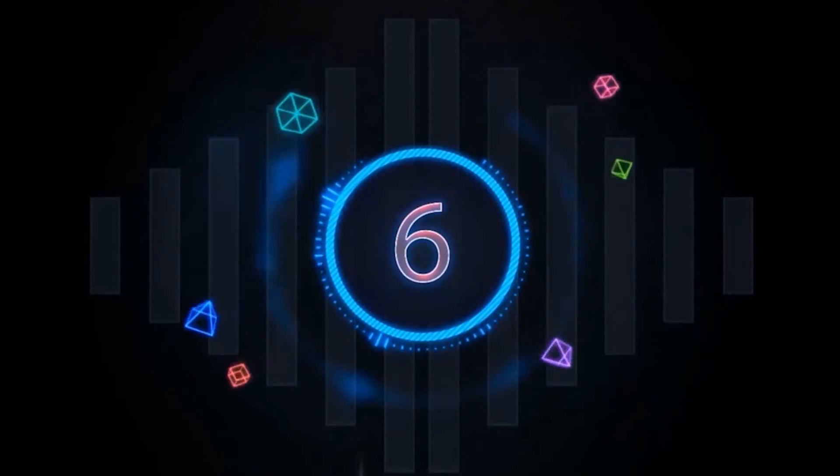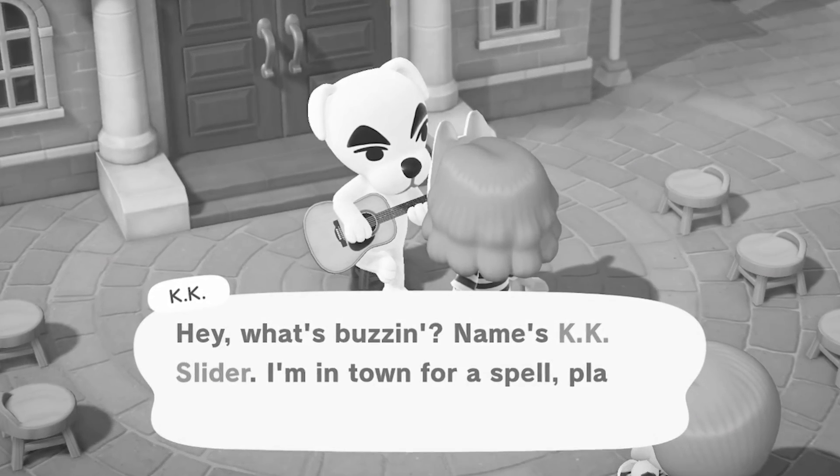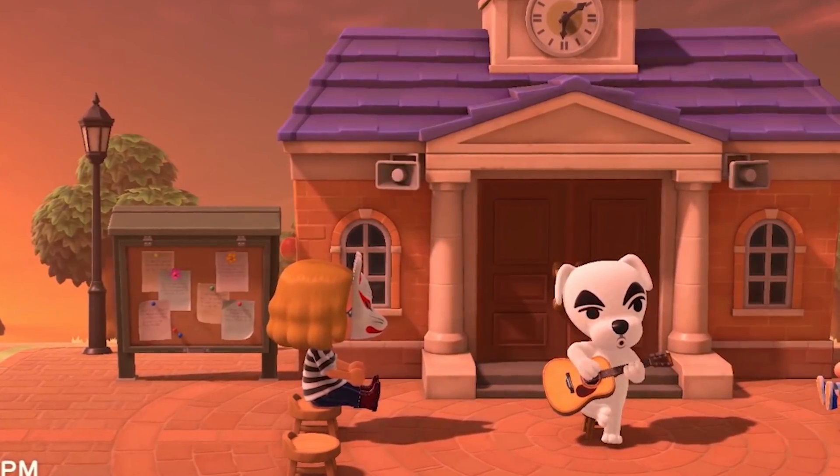Number 6: KK Slider Paralysis. This glitch can happen if KK Slider is performing on Saturday in the Plaza. It will cause villagers to become paralyzed, unable to move, due to KK Slider's seemingly hypnotic performance.